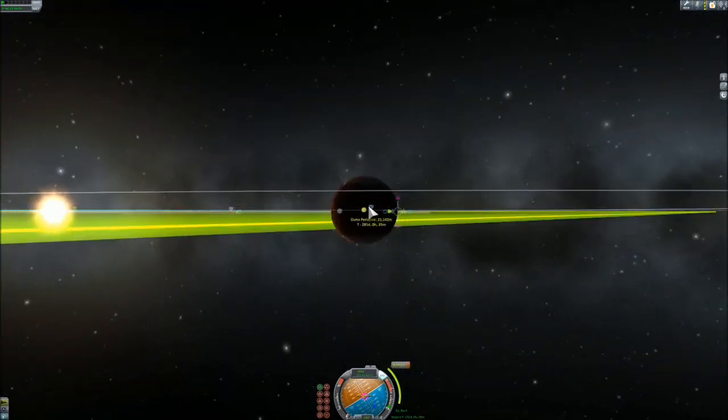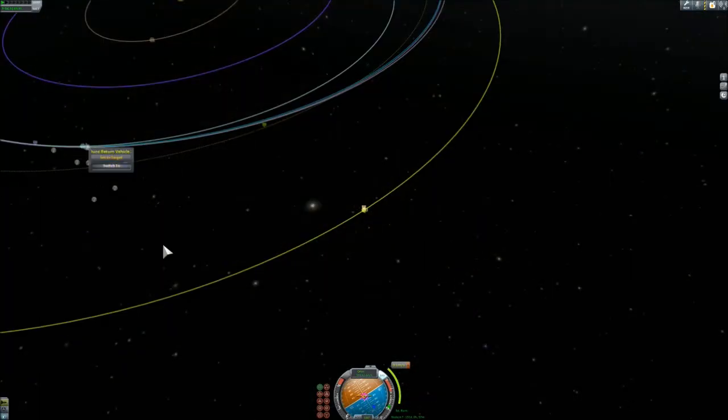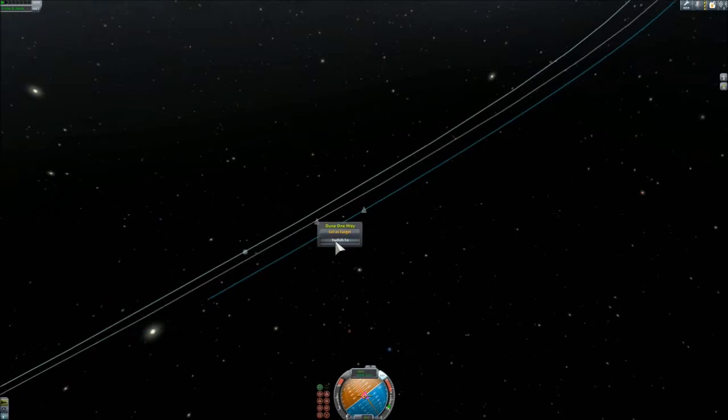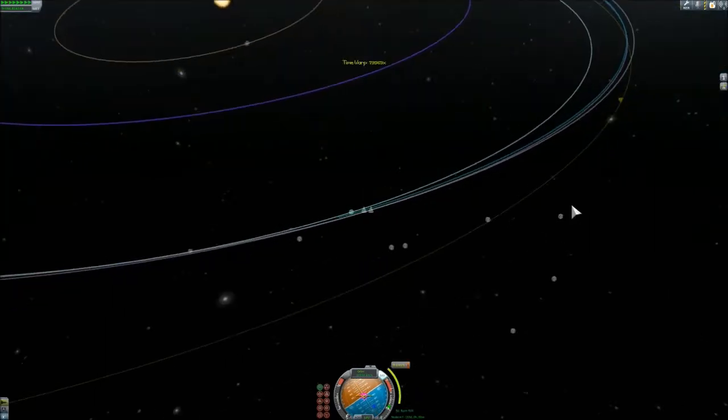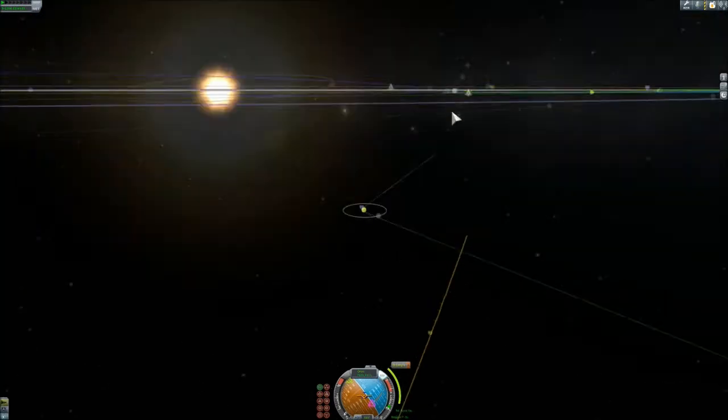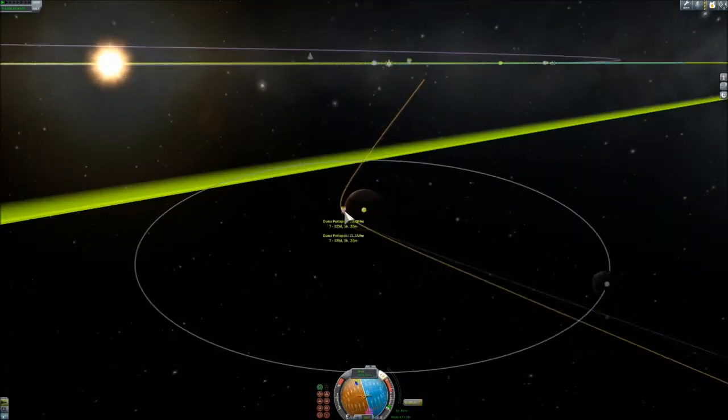The pressure is the same, but it behaves differently. While Kerbin became easier to escape, Duna I think is somewhat harder — but maybe it's just me. I didn't measure it, but it feels so, because even at 40 kilometers you can feel the drag.